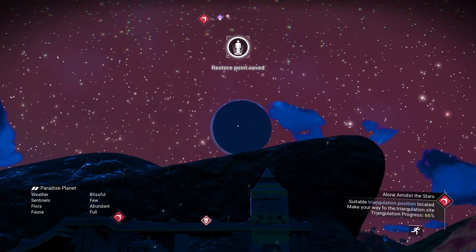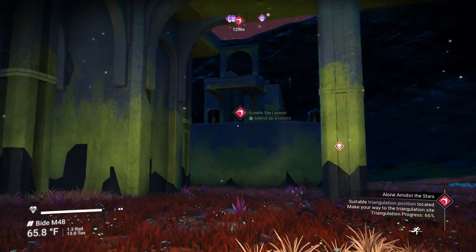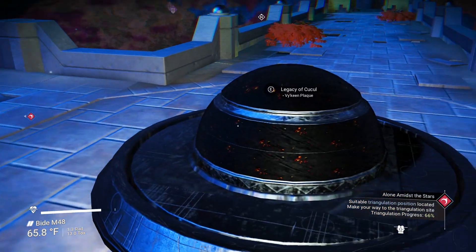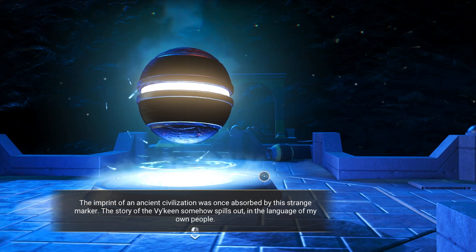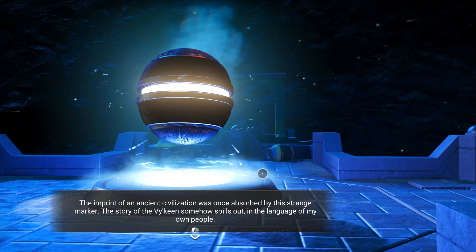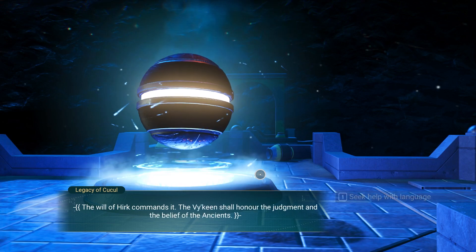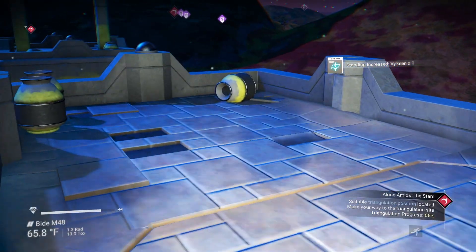That one's almost a quarter million units — I'm not going to lie, it would be kind of nice, but we're kind of busy right now. Let's check this out: 'The imprint of an ancient civilization was once absorbed by this strange marker. The story of the Viking somehow spills out in the language of my own people — noble travelers will be spared; the will of the Hurt commands it.' We'll get some help with the language — why not?